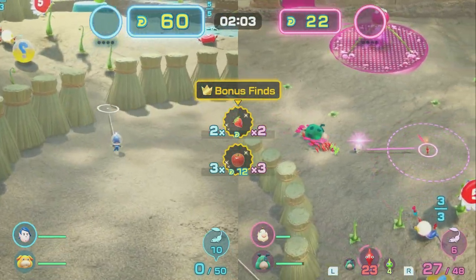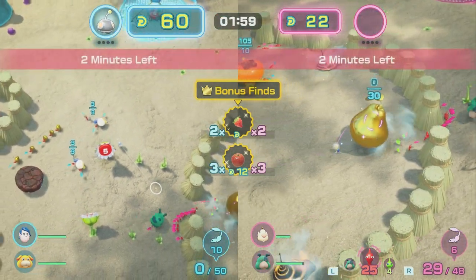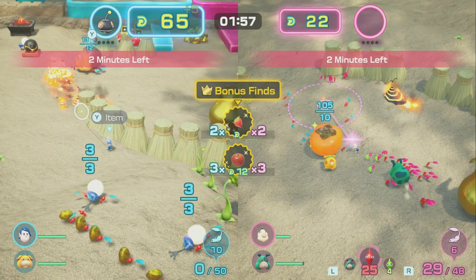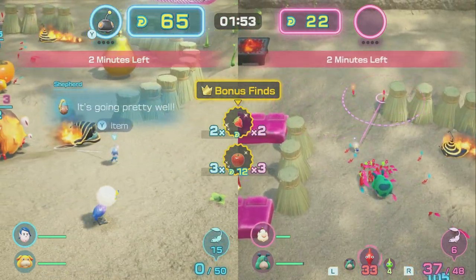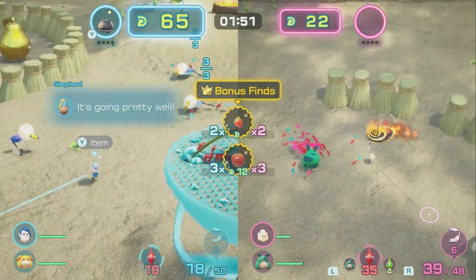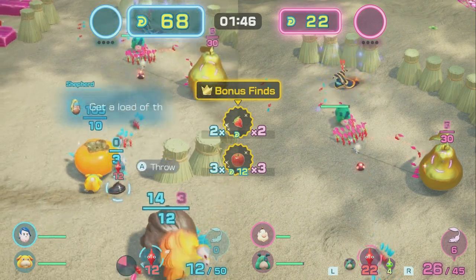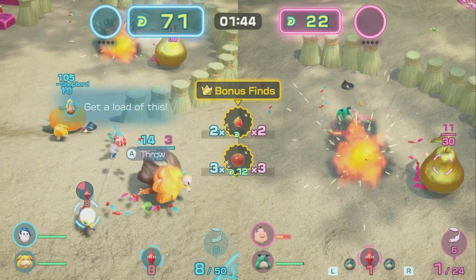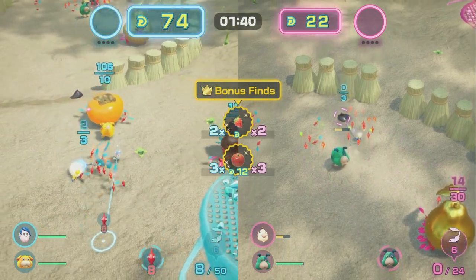We're going to steal this with Ochi. Hopefully we're going to get a bomb — we do get a bomb. I'm going to try to force this on him. He's busy throwing Pikmin — this is perfect. There we go, I just killed his entire Pikmin squad. That's like GG instantly, hopefully — he doesn't even have enough Pikmin.